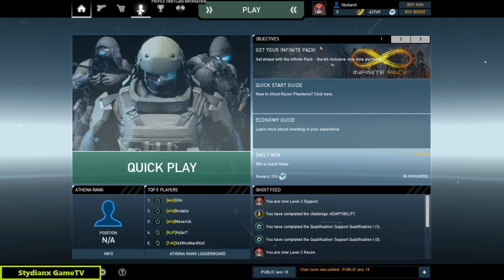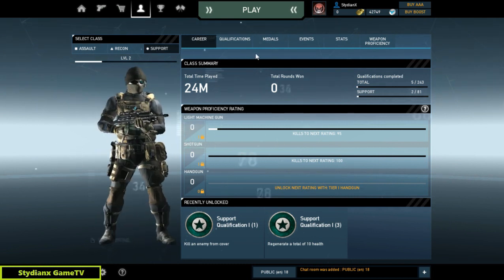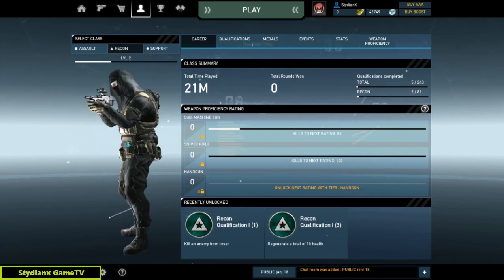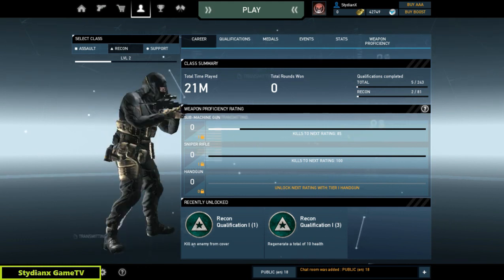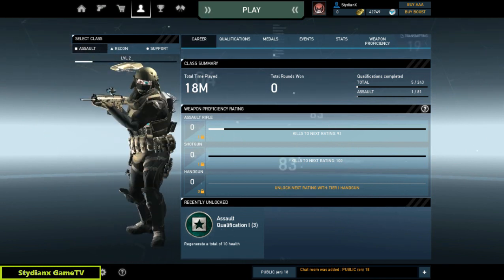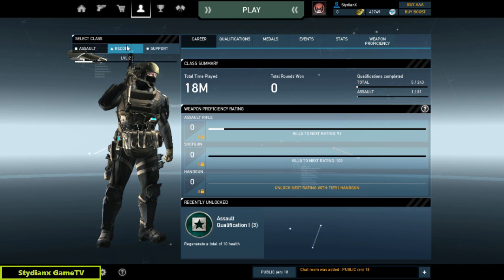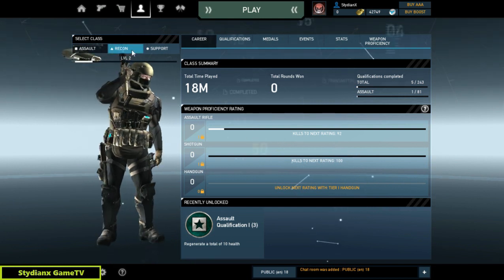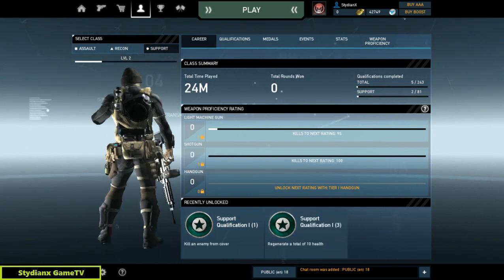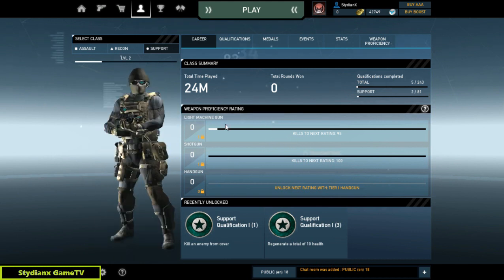With this game there are 3 classes. Here is the Support — the one with the machine gun. Here's the Recon with the submachine gun, also equipped with a sniper rifle. And here is the Assault. This is a futuristic tactical MMO FPS, so that's why you're seeing some kind of drone. You can choose your own drone and each drone has their own capabilities. It's very customizable.